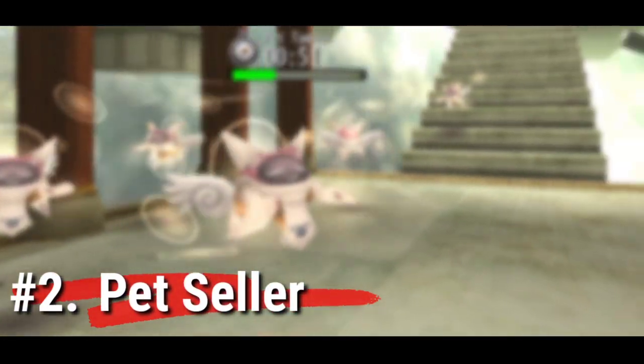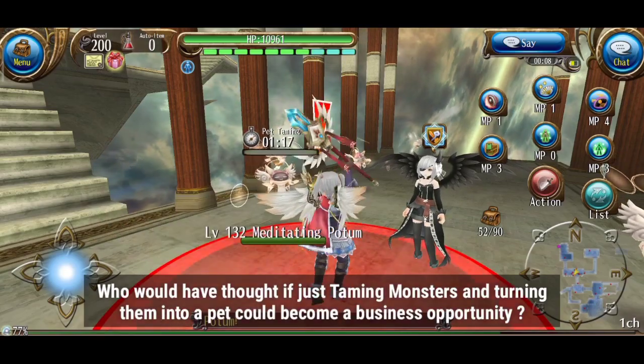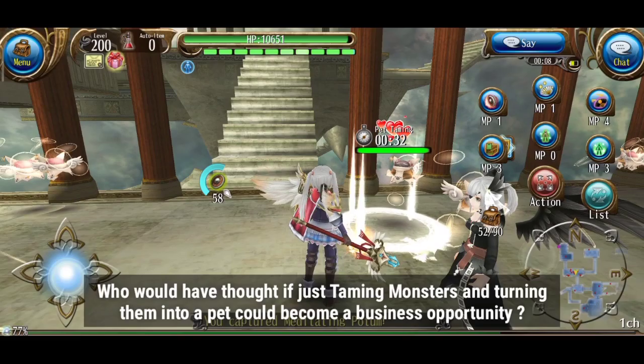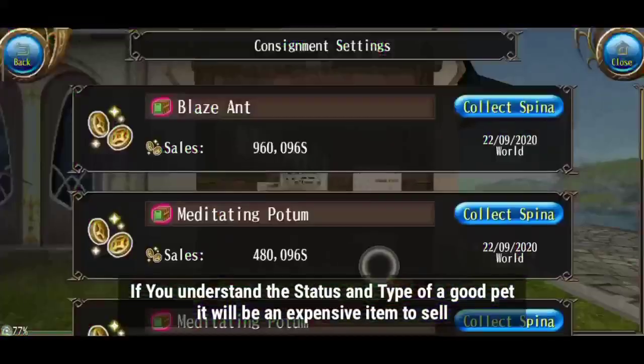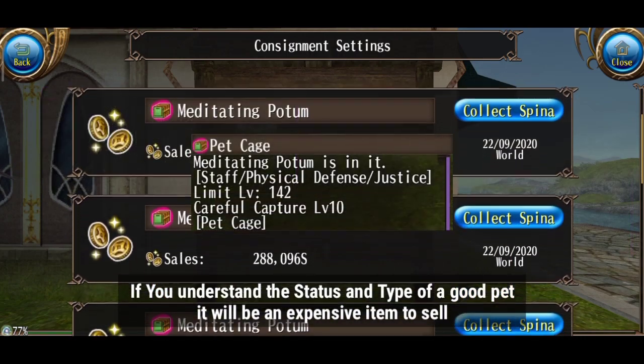Number 2: Pet Seller. Who would have thought that just taming monsters and turning them into a pet could become a business opportunity? If you understand the status and type of a good pet, it will be an expensive item to sell.